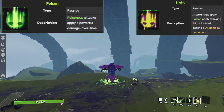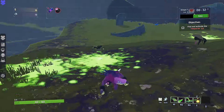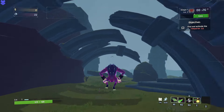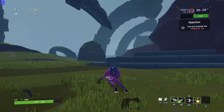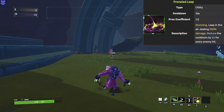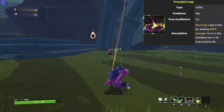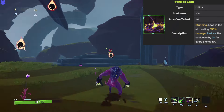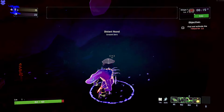depending on which you select. His alternate utility skill, the Frenzied Leap, functions similarly but with the main difference being that it doesn't poison enemies but instead deals 550% damage and has the added bonus of a cooldown reduction of 2 seconds for every enemy hit.